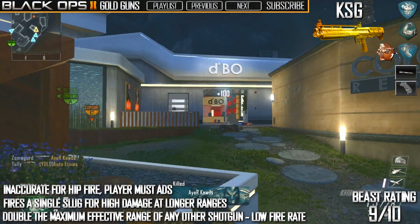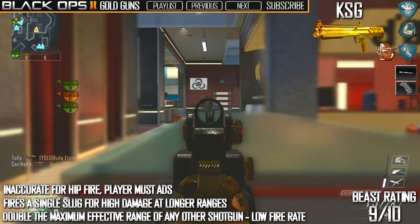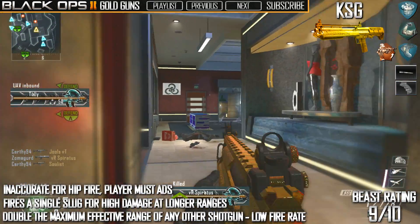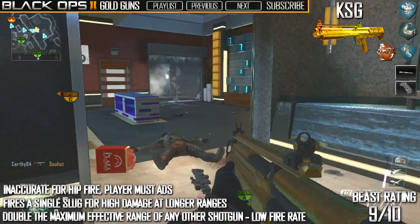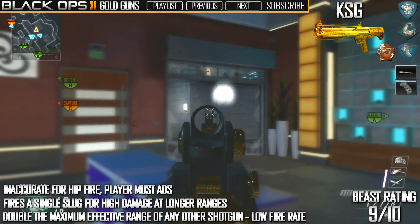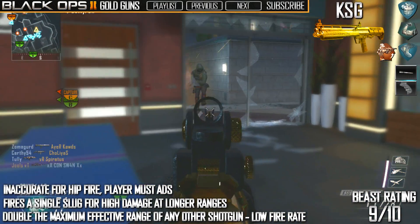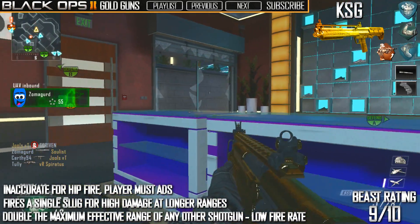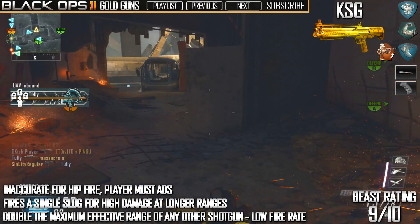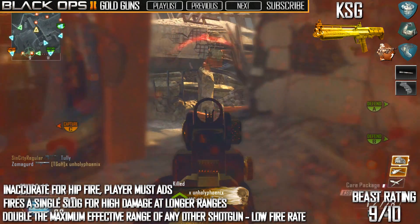Hey there, welcome to a new gold gun video. Today we're having a look at the golden KSG. Now at first I thought this shotgun was quite possibly the worst shotgun to ever be put into a Call of Duty — and that includes the AA12 from Modern Warfare 3. But this KSG is actually an absolute monster; it's the secret weapon of Black Ops 2 in my opinion.